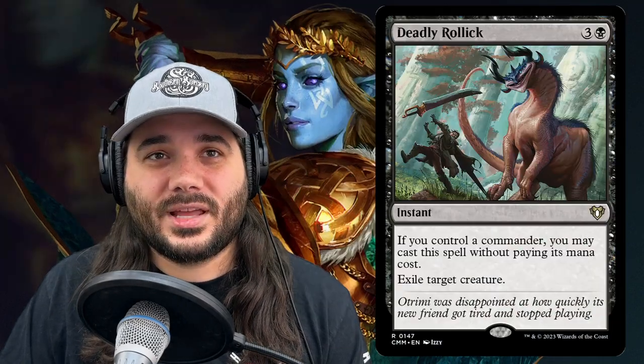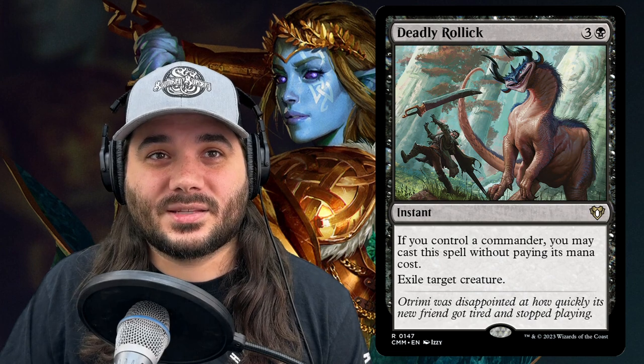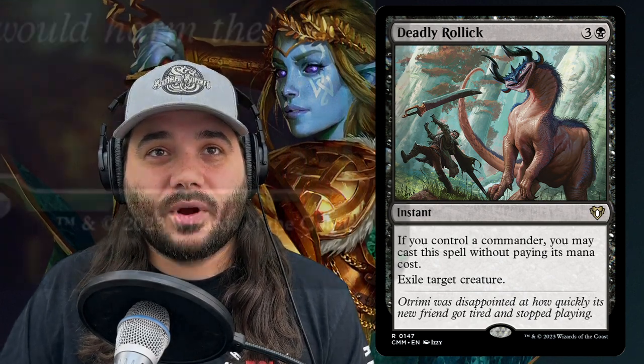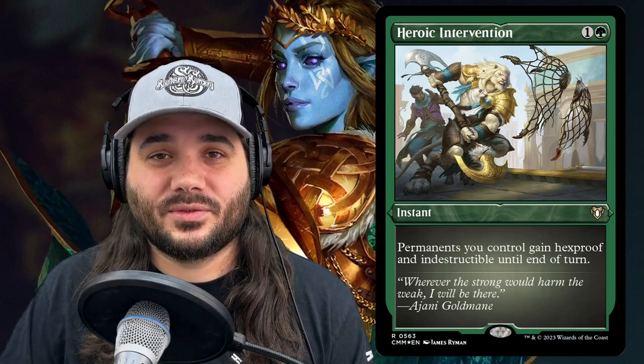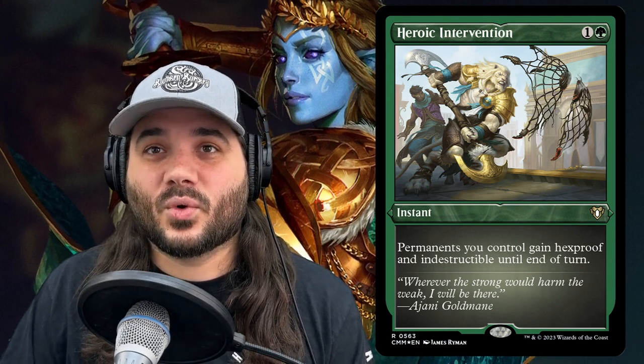Next up, we've got Deadly Rollick, costing 3 and a black. But if you control a commander, you can cast it without paying its mana cost — exile target creature. Next up, we've got Heroic Intervention, a classic costing 1 and a green. Permanents you control gain hexproof and indestructible until end of turn — a great way to get around a pesky board wipe.